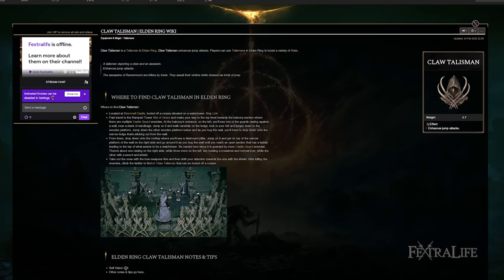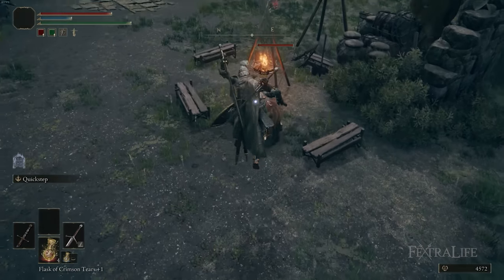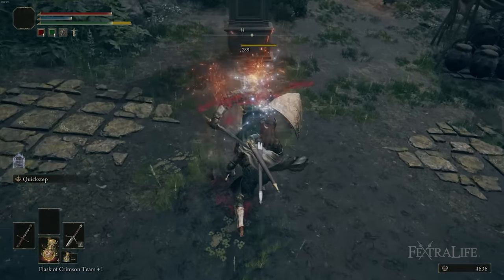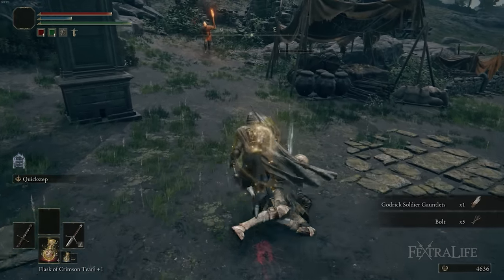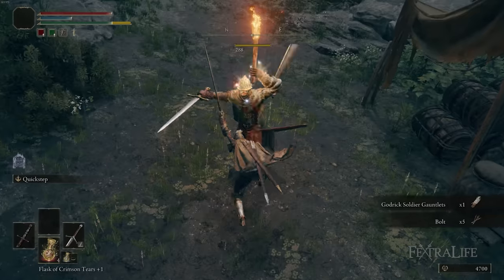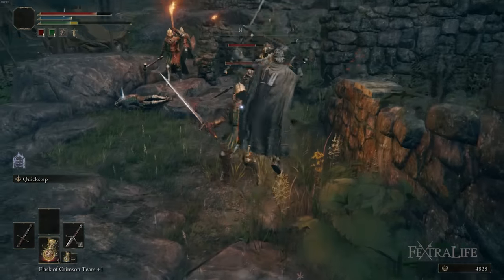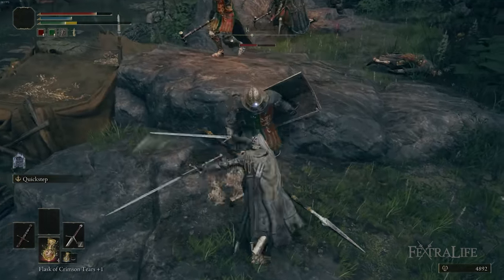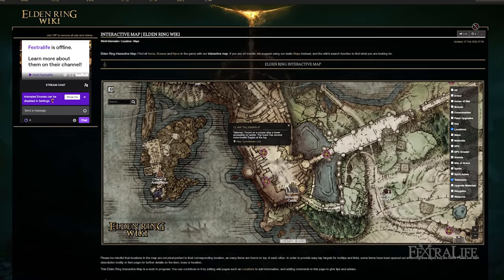The Claw Talisman enhances your jump attacks, and you're doing jump attacks with this build all the time — in fact, if you're not jump attacking, you're not doing this build right. It is devastating to jump attack with two weapons. Get the Claw Talisman when you can; it's located in Stormveil Castle and is absolutely devastating. The exact location can be found on the wiki.